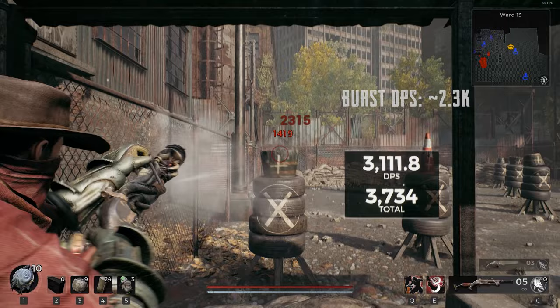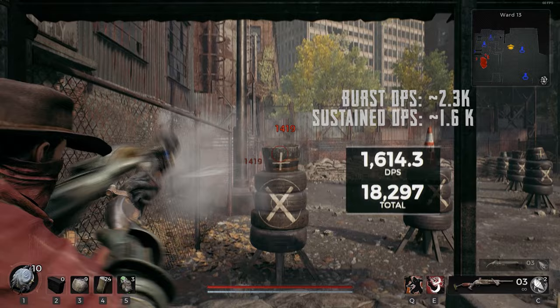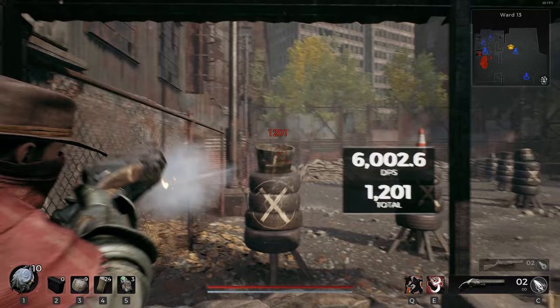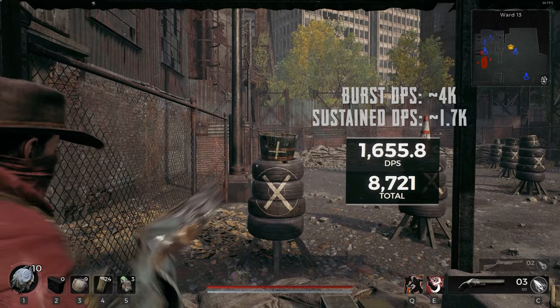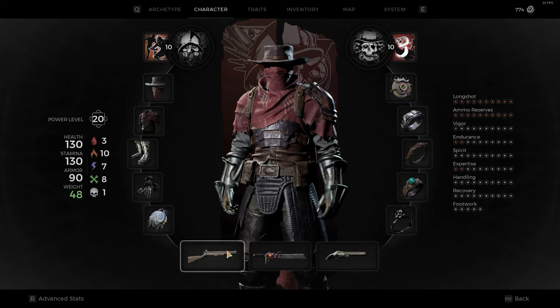By and large, games are designed so that the sustained damage of the highest and lowest damage weapons aren't all that far apart — there's stuff like accuracy, range, and recoil making up the difference. Burst DPS however can really fluctuate, with some weapons having very high burst damage but being held back by slow reloads or small magazines. You normally can't maintain that burst DPS for very long, which keeps sustained DPS in check, but what Remnant does is give you powerful ways to keep that burst DPS going.